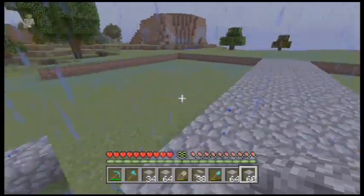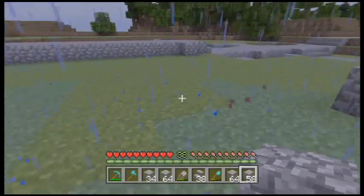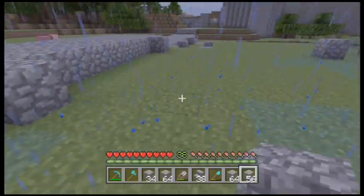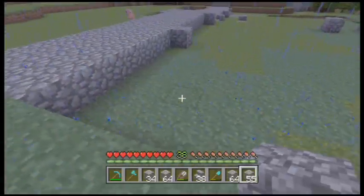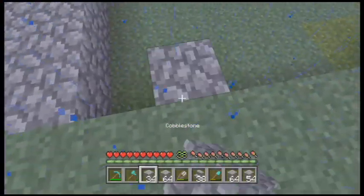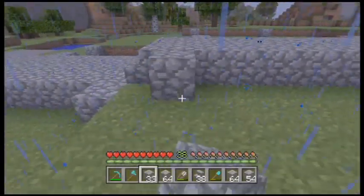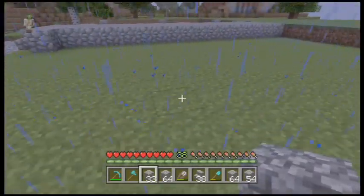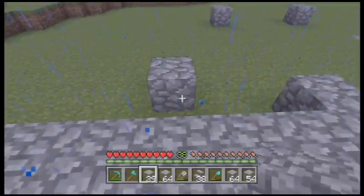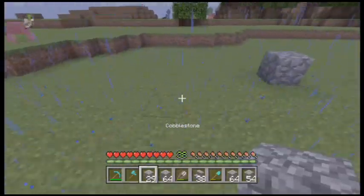There'll be some houses right here. This is gonna be a big house — let's build it about this big. There's gonna be two small houses on the other side, and then another big house right here, so you can walk through in between them.